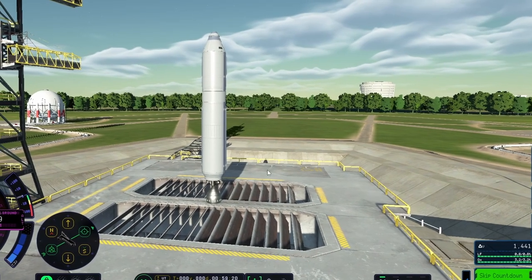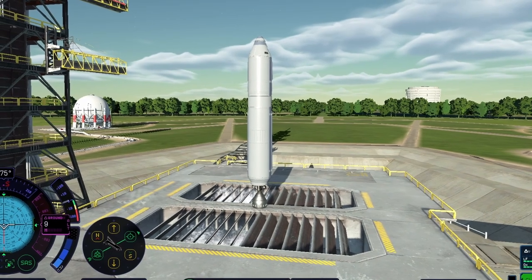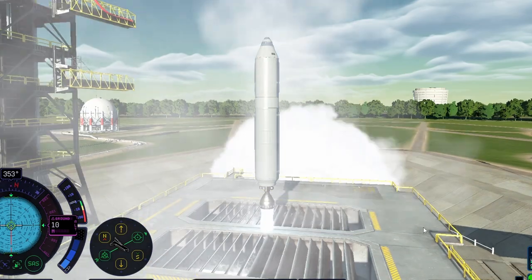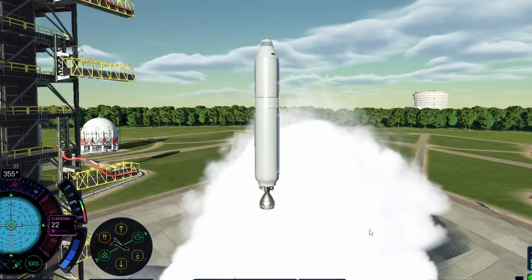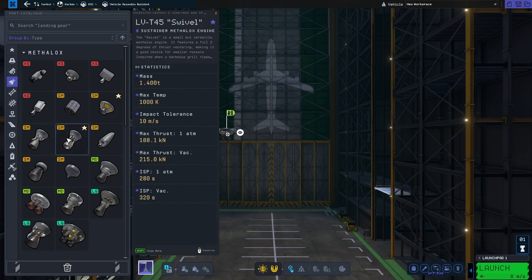If rocket science were that easy, everybody would be doing it. There are lots of problems to overcome. One of the biggest is that engines are, generally speaking, either very powerful or very fuel efficient. That creates a dichotomy where you can't use the same engine for launch that you'd want to use out in deep space.